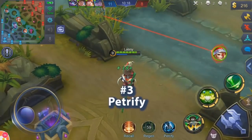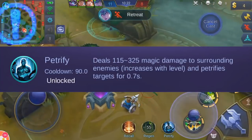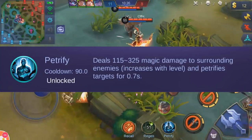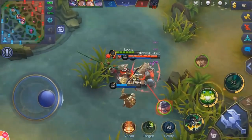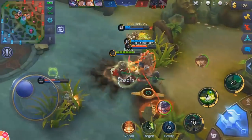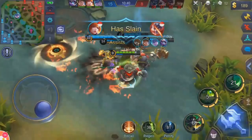Number 3: Petrify. Petrify is a battle spell with a 90 second cooldown that deals magic damage to enemies around your hero and turns them into stone for 0.7 seconds. Now although 0.7 seconds is a bit short, Petrify can interrupt skill casting and channeling spells. You can also use this spell to stop enemies for a bit if they're chasing you or if you're chasing them.